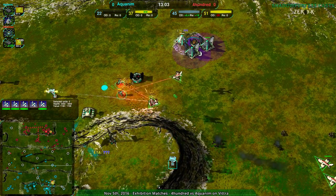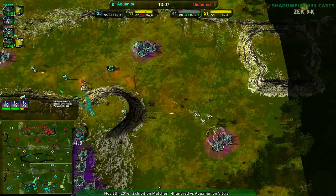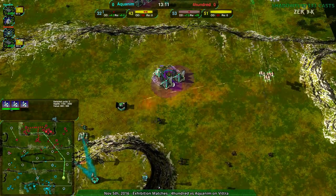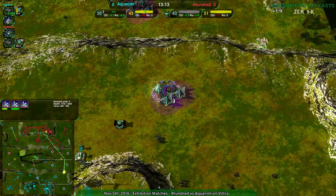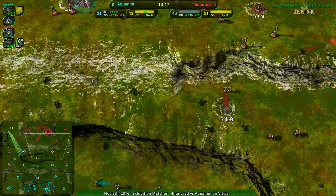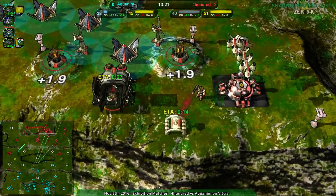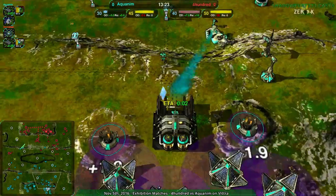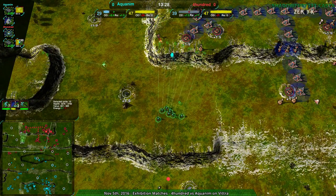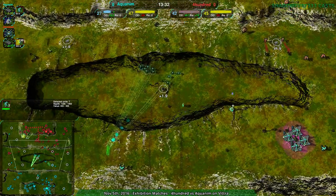Most of the Banshees are trying to stay out of range. A couple went in — I don't think that was a command, I think those Banshees did that on their own. If there had been a ground force to deal with that Razor while the Banshees were in place, that would have been awesome. At this point, 400 is still in a relatively strong economic position, but their Banshees are going to have to be more of a midfield force, keeping Aquanim in check rather than trying to kill Aquanim's base.